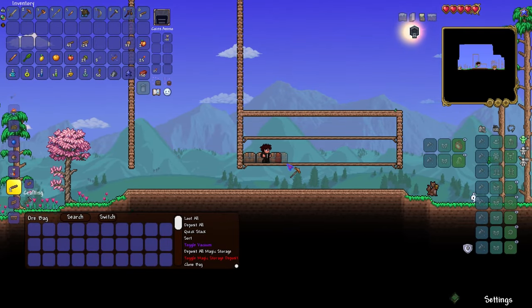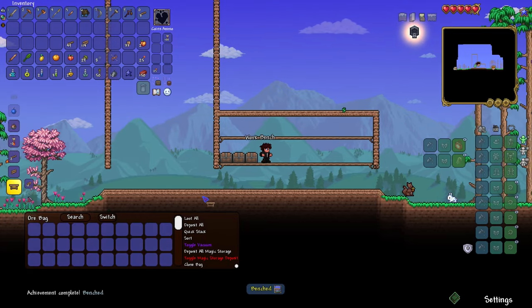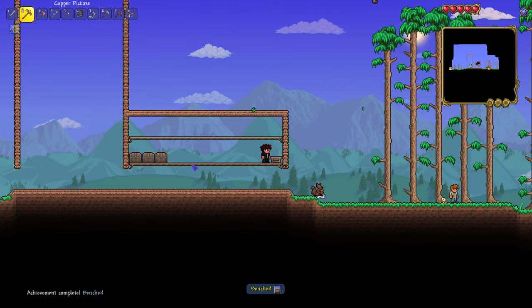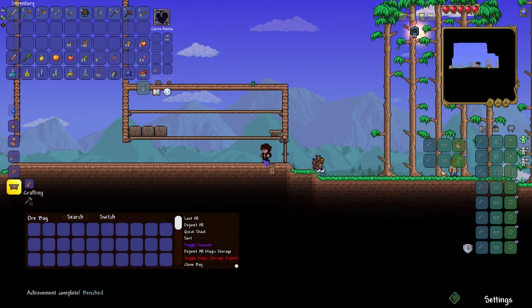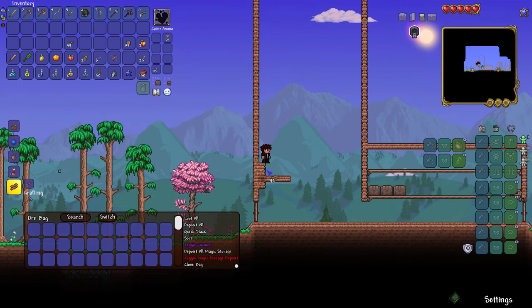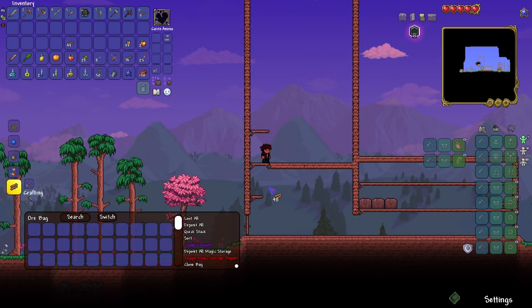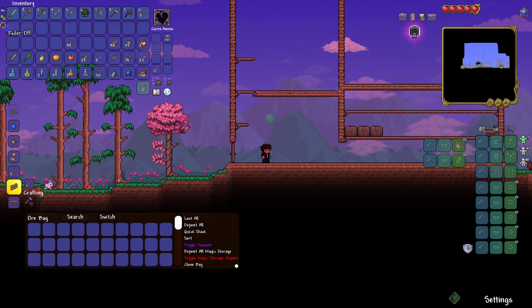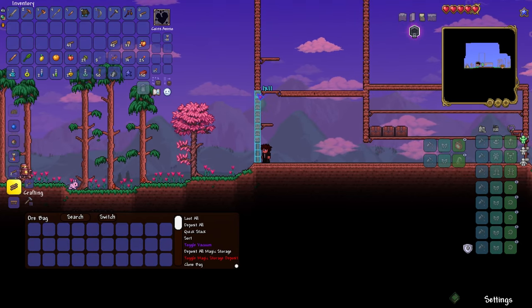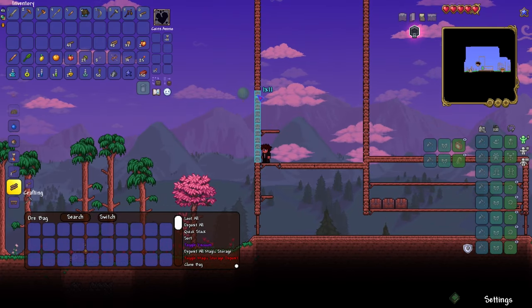We're going to make a chest area, but since we have like 55 million mods with a whole bunch of items already added into the game, I'm going to have to figure out how to do the storage mod and make those components. For purposes of making it a perfect place, that is one by eleven, so I'm going to go up one by eleven.